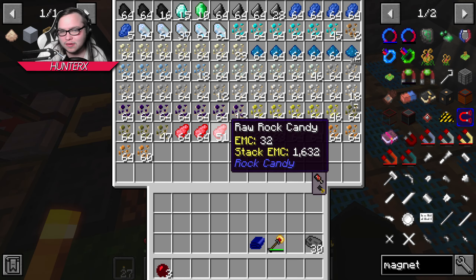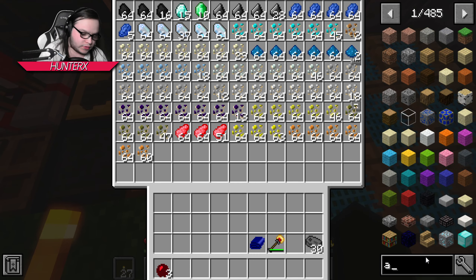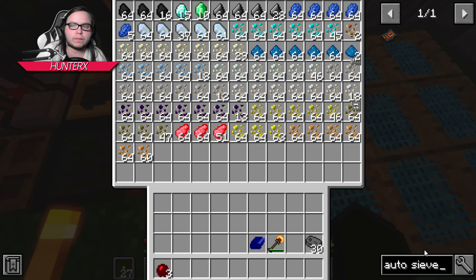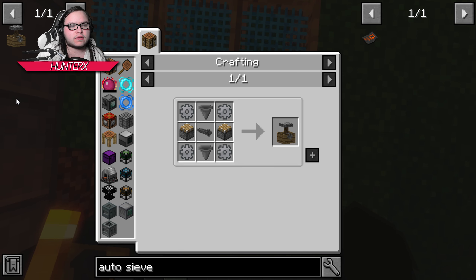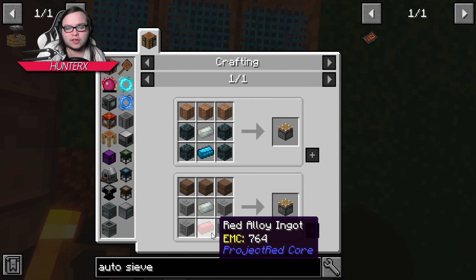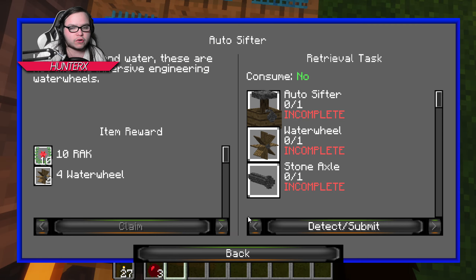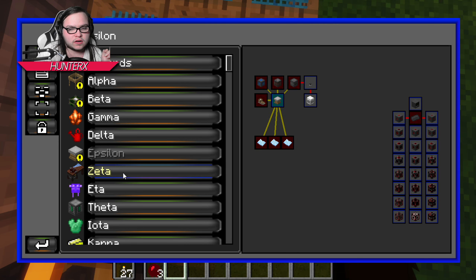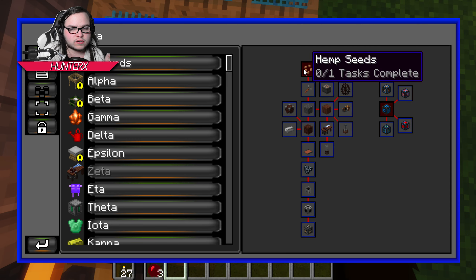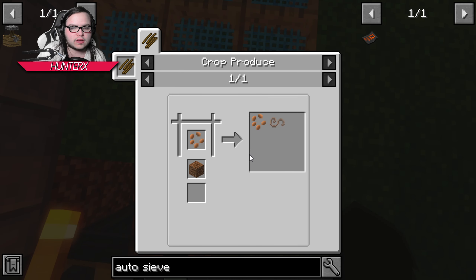We need to make the auto-sifter — that's what we were working on. We need two pistons. I need to find which quest line has Immersive Engineering. Okay, this one does. We need industrial hemp seeds, which can be gotten from dirt and a string mesh. I don't have a string mesh.